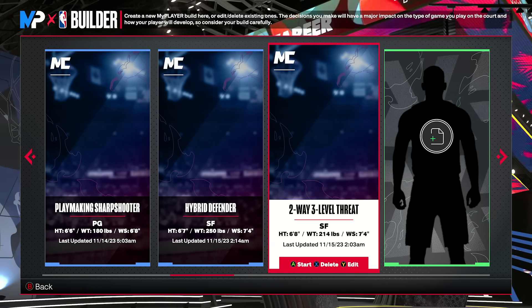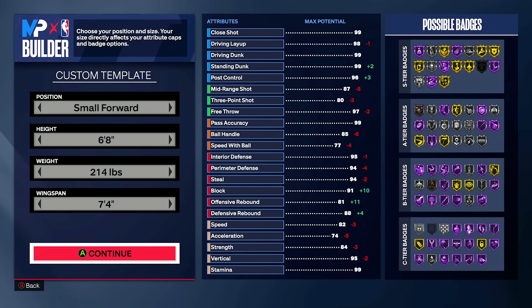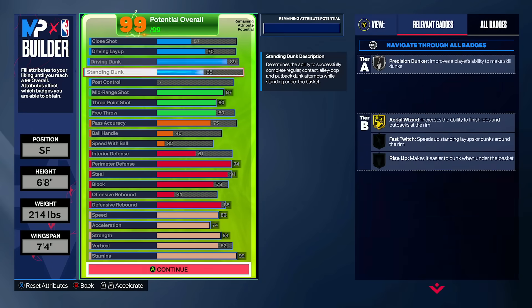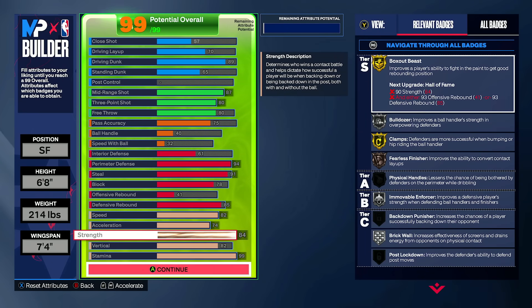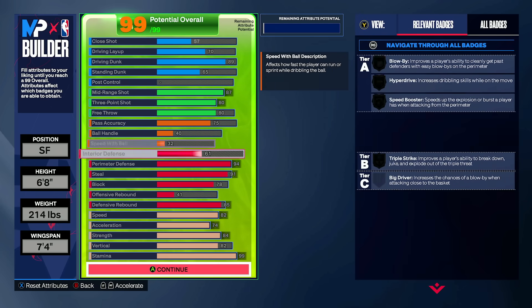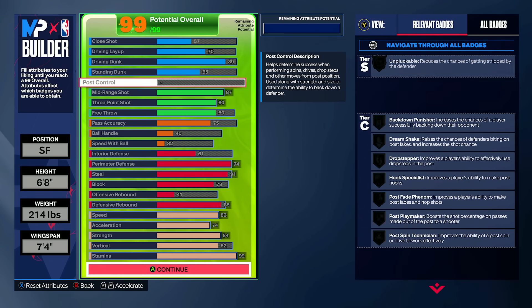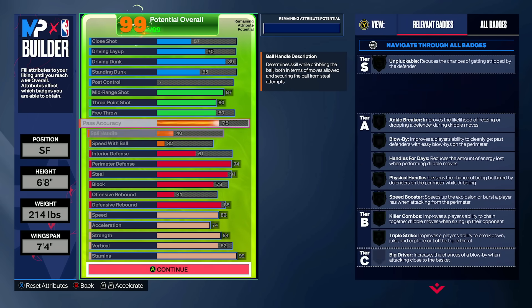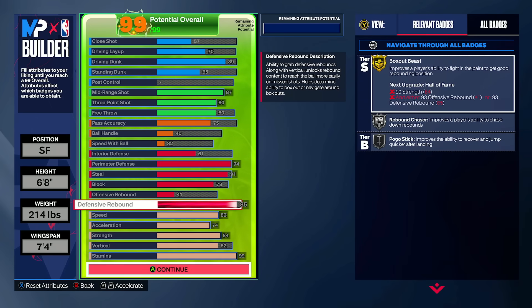On to the 6'8, which is going to be a little bit more of a hybrid defender — you're going to be able to stay with bigs and guards. This one is a little bit lower on the weight, where the strength is only going to be 84. This is going to be the situation where you have gold box-out beast with silver immovable enforcer. It's not amazing in terms of being bumpy and physical and big on the perimeter, but being the 6'8 with the 7'4 wingspan, the mid-range rating is really good. You're not spending as many attribute points on strength and steal, so we're finding a way to implement a little bit more offense.